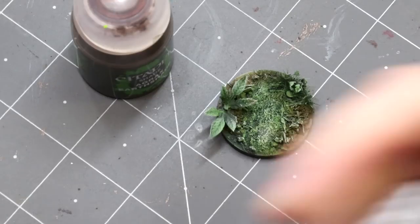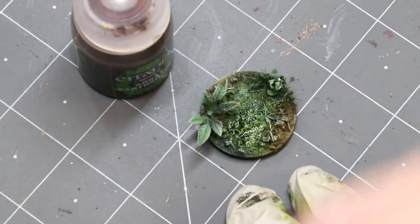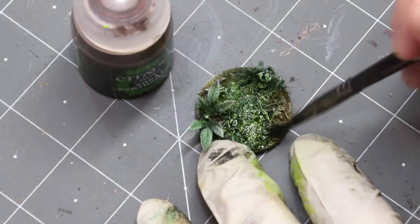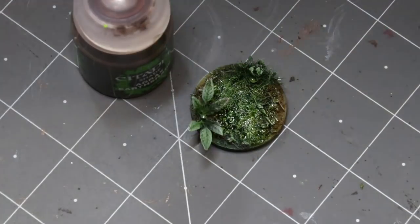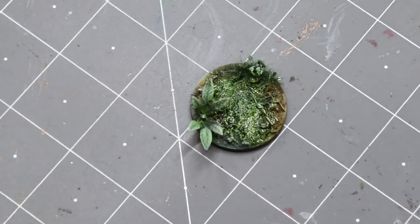So we grab a nice big brush for applying washes and get some of that green, just sop that down in there. Push some down on the bottom of those plants. I'm not just touching the green though — I'm also going to get some of the green over into the brown because we want this all mixed up. We want lots of colors getting in each other's business here. Nature is very messy — colors get all over everything. There's going to be moss that gets on the dirt and dirt that runs into the moss and leaves detritus and stuff like that.